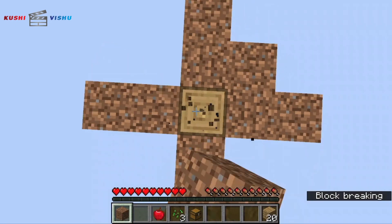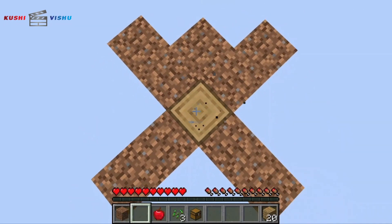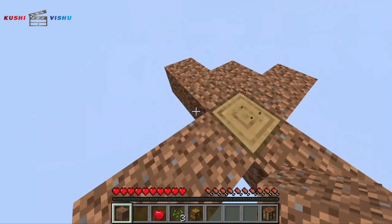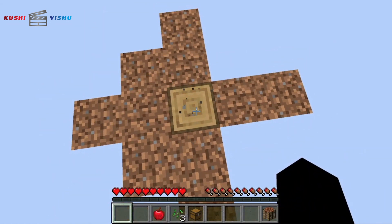So now I'm finally gonna make some plans. I just crafted some planks, so right now I'm gonna craft a crafting table to craft. First I'm gonna place this here — now I don't have any more blocks to place. So now I'm gonna go mining.